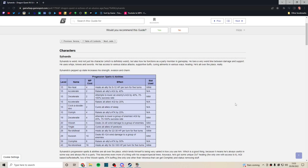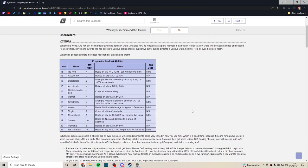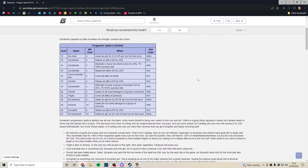So Sylvando joins you — he's not one of the first characters you get, but he's not late in the game either. He joins in or after the Galopolis arc, not too far into act one. He's around level 15 when he joins. He's a very interesting character with a lot worth mentioning.